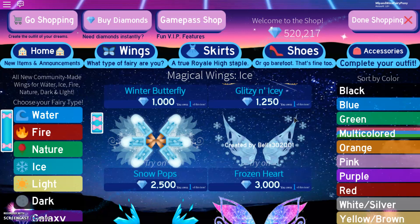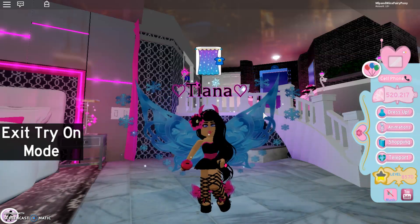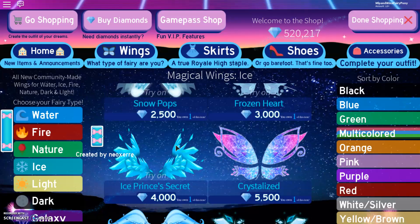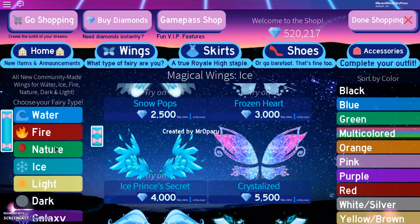Here are the Frozen Heart — it looks like we have some snowflake effects around the wings. Let's actually try these on. Yeah, they do have hearts on them — very beautiful. Actually, those are part of the wing, not just effects. That's really cool. And then moving on we have Ice Prince's Secret. We could try those on too — they get quite bright when wearing those, they're really cool. And then we have Crystallized — oh my goodness, I love the pink, purple and blue on them. It's just so perfect together. So let's go ahead and try those on. They are so beautiful.